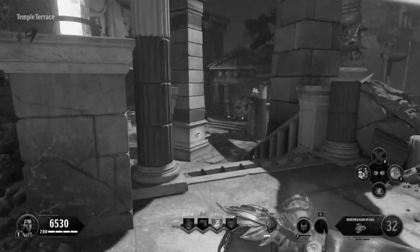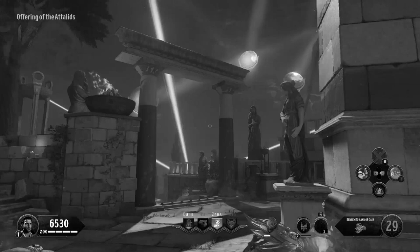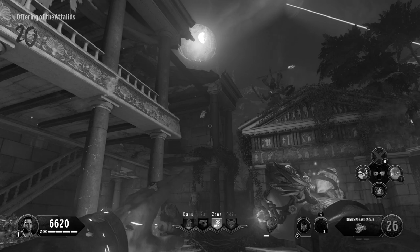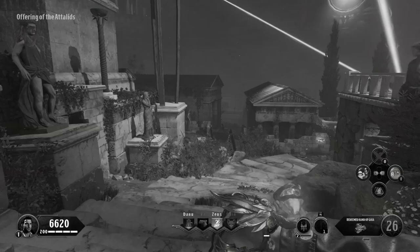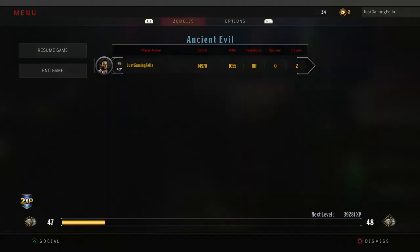On to the fifth Easter egg step. For this one you're going to need one of those giant bosses with the six arms to spawn. If you watched the fourth Easter egg step, I explained how to do that and also get a giant to spawn in for this step. If you don't know how, all you have to do is get to high rounds — every few rounds he's going to spawn in. When he does spawn, wait till end of round, keep a few zombies, and then we can do this Easter egg step.